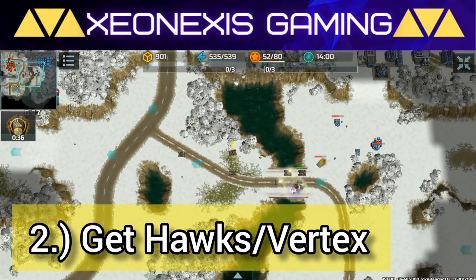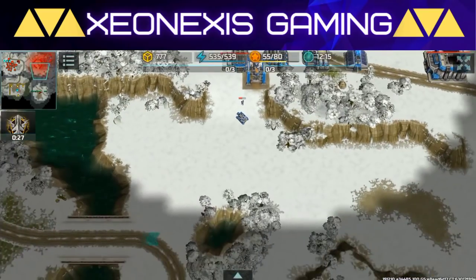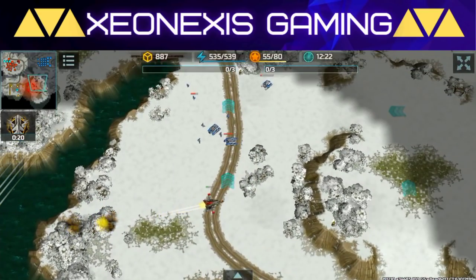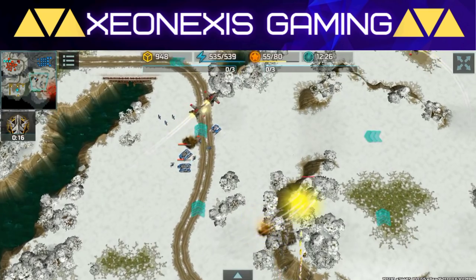Number two: aviation is a must. Hawks and Vertex are necessary in this tournament since they have good map control and they can snipe the unit carrying the flight recorder box easily. With this in mind, don't forget to bring yourself some porcupines or typhoons as anti-air.